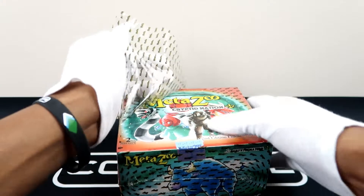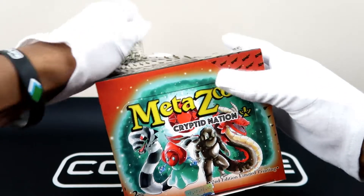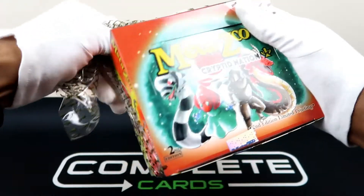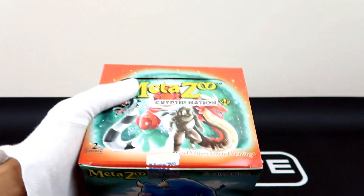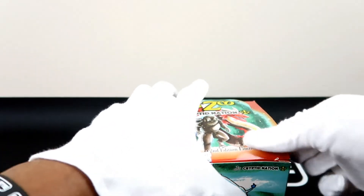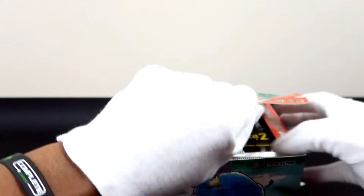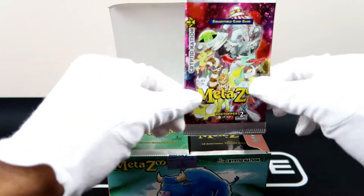Today I'm going to speed through these packs just because it's second edition — we really just want that blue ink card and the hollows. Give me a moment to take these packs out of the box. I'm going to pre-cut them and I'll put this box topper right here.